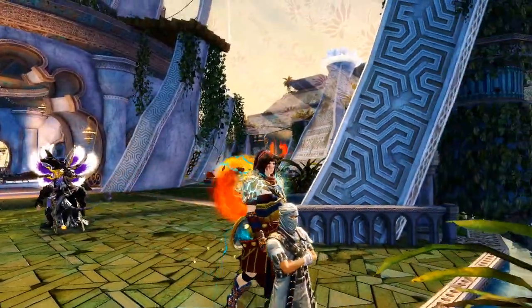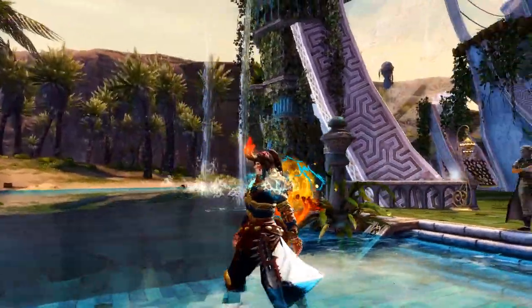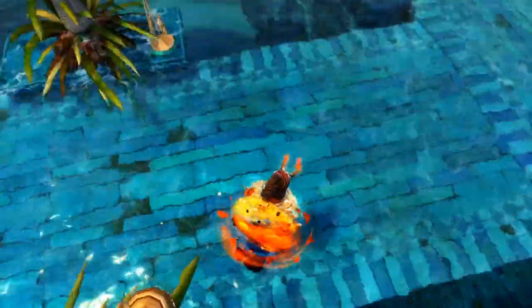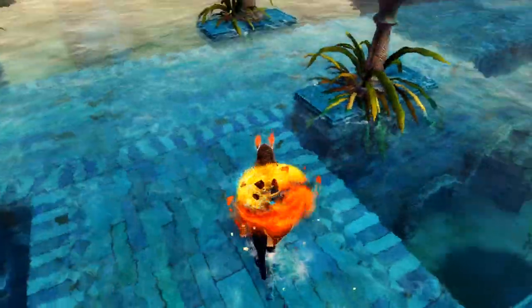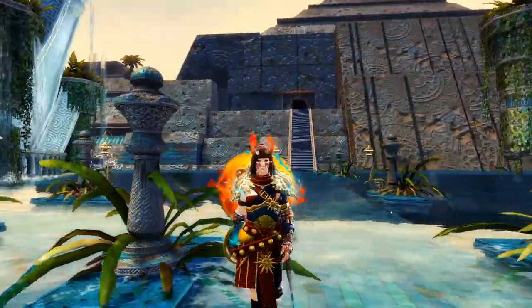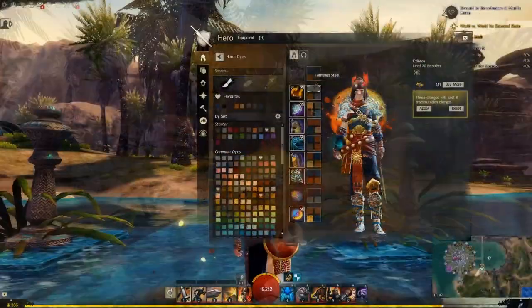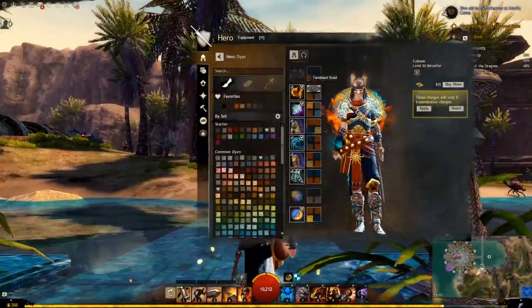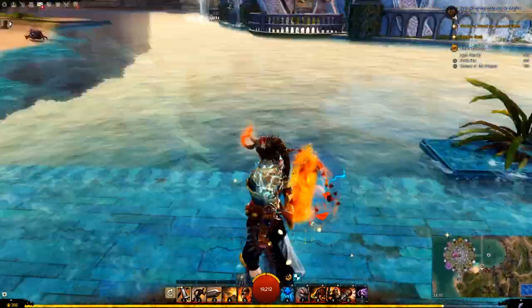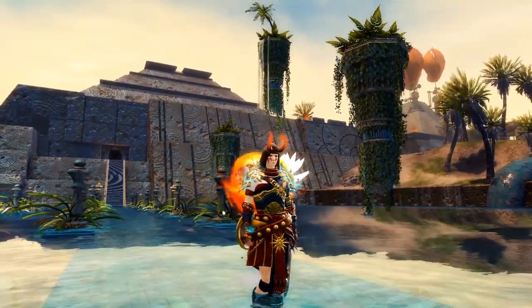Here we are with the pyre horns on our Norn. Very, very cool. I might keep these for a while instead of the old skyscale horn. The dyes on this are Tarnished Steel, Sienna, and Tarnished Steel. Let's head back to wrap up the video.